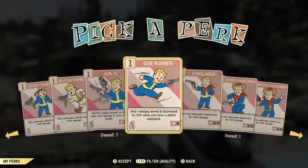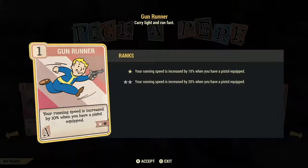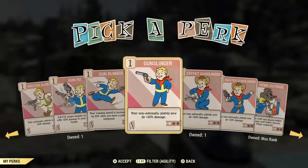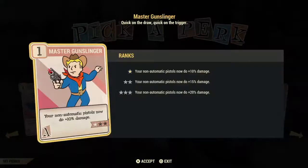If you find that you use a lot of pistols, Gunrunner might be an okay card — it increases your speed by 10 or 20% while sprinting with a pistol equipped. Then we have Gunslinger cards — damage cards for non-automatic pistols. It is better to invest one star in each to equal 30% damage instead of putting three stars in one and ending up with only 20%.